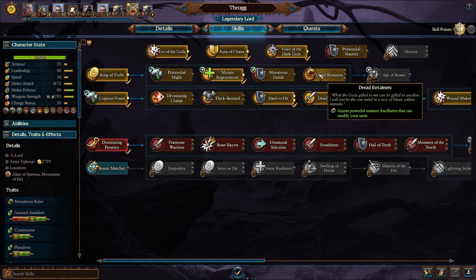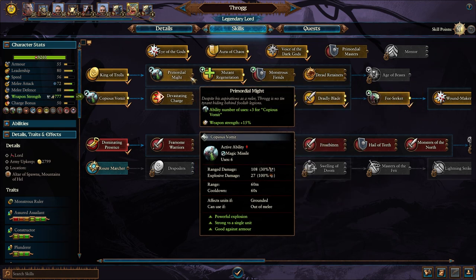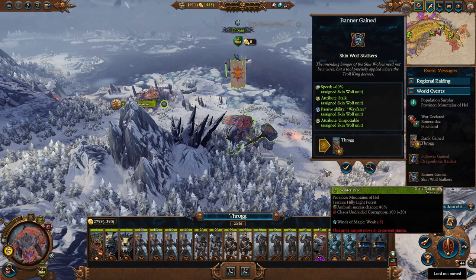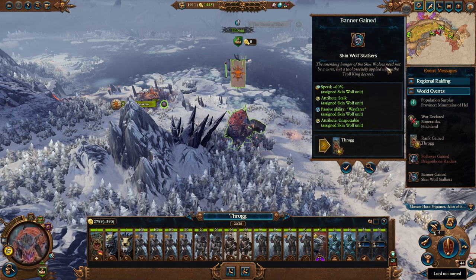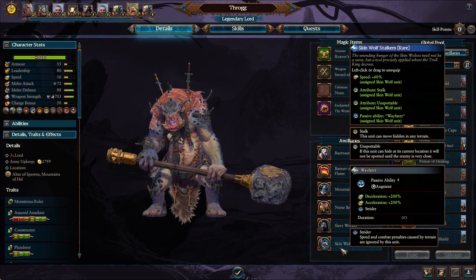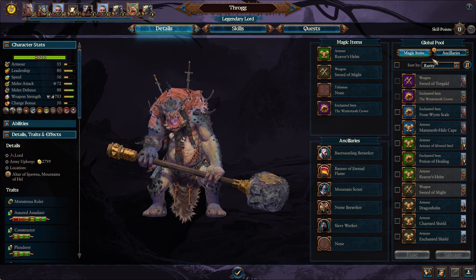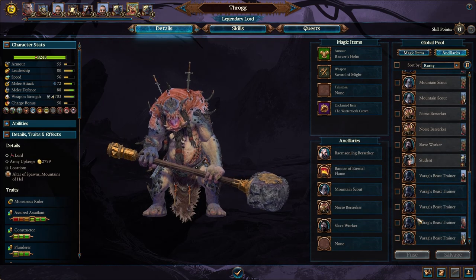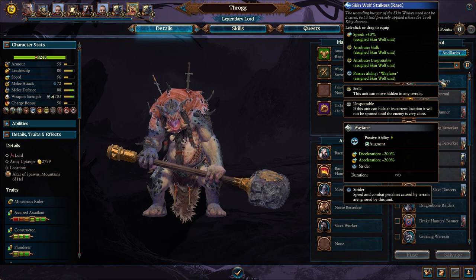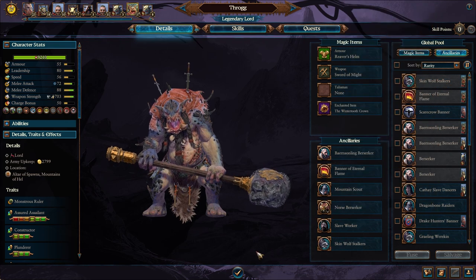Rezzy only goes for the Femir. I kind of want to try out what these Dread Retainers are — more weapon strength is going to be really, really nice. A Skin Wolf Stalker: the unending hunger of the skin wolves need not be a curse, but a tool precisely applied where the Troll King decrees. 60% more speed, stalk, wayfarer, and unspottable for skin wolves. You can pass that ancillary out to whoever you want. We'll probably pass that around to who needs it.